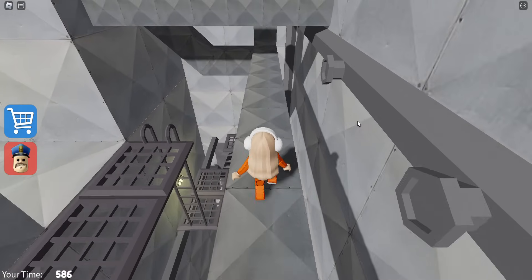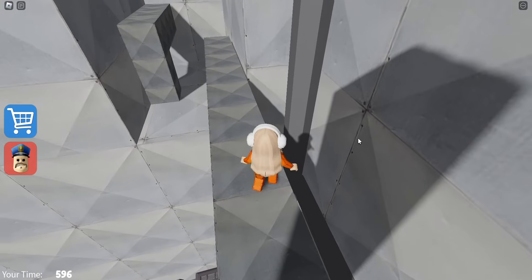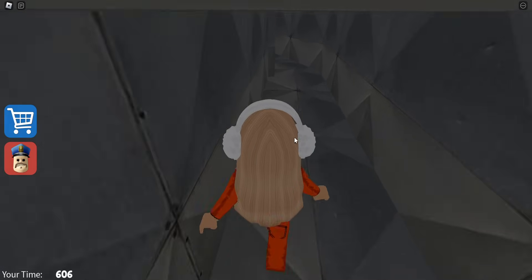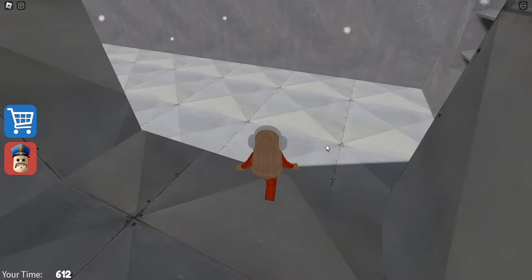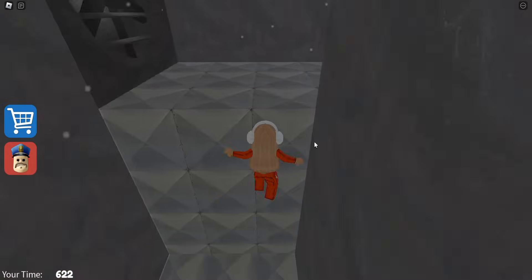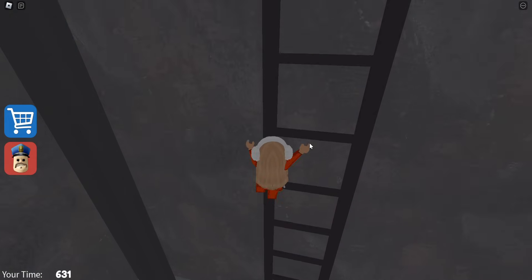I'm dying more than usual — I don't know what's going on with my fingers today. If you fall down here it's okay because you can jump back up on that block, then go into the vent here. This fan will push you back like the last fan, but you can control it. Jump over those yellow things — like that, that, that, and that — and we're done with that section.